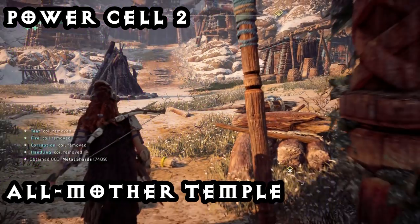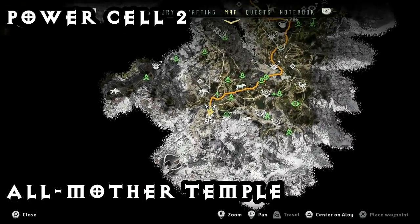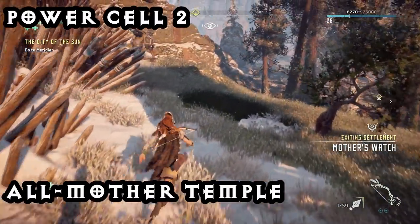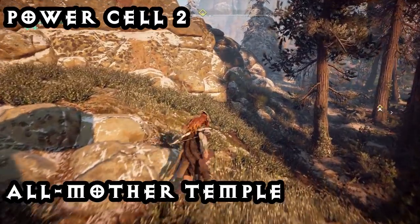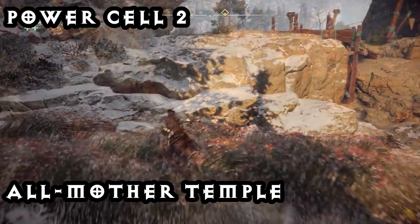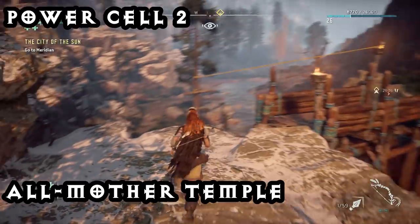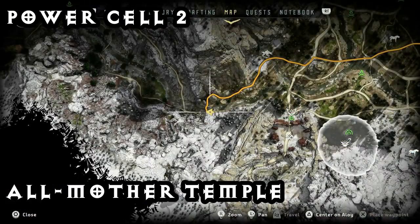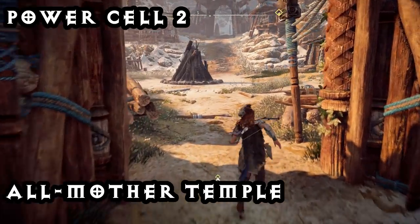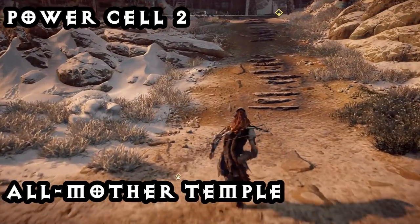The second power cell is actually going to be at All Mothers Embrace. You can get it when you wake up after the proving, but if you missed out on it, you can also get it at any other point in the game. Usually when you come up to the base, you'll see the second door there closed. The way I got it to open, all I did was run to the right of the camp and all the way down to this bridge here. Once I hit that location and come back up, you can see the second gate is actually open and we can access All Mothers Embrace.